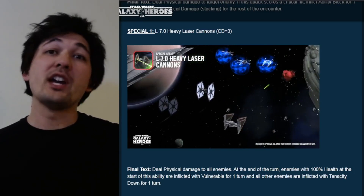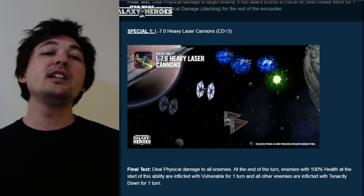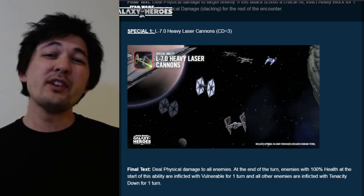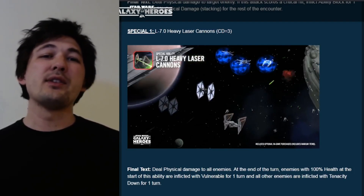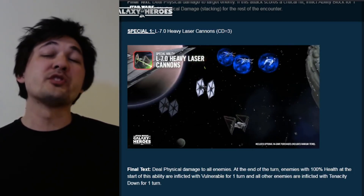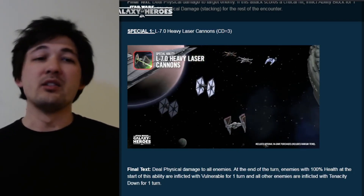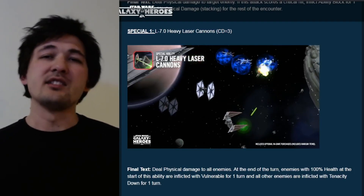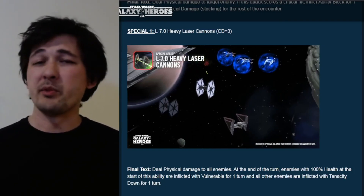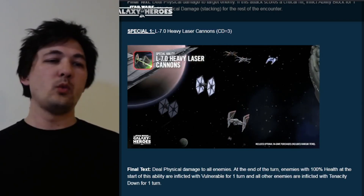This ability has a setup role with nice synergies for the rest of the kit, especially the basic. Vulnerable guarantees a critical hit, helping the stacking crit damage; the combination with Tenacity Down is going to help the ability blocks. This ability will be helpful but not crucial — there are enough crits going around this kit that I think it's more of a first-turn ability to help start the engine. Later in the battle, going with those basics and getting the stacking effects is probably going to be more beneficial.